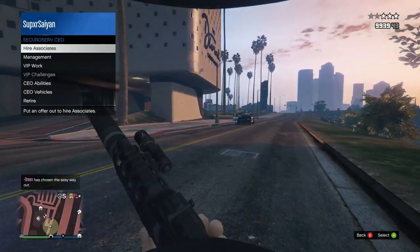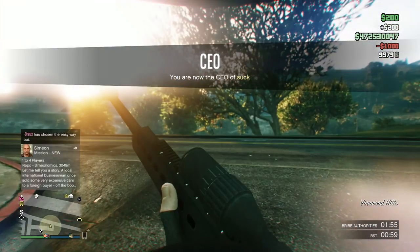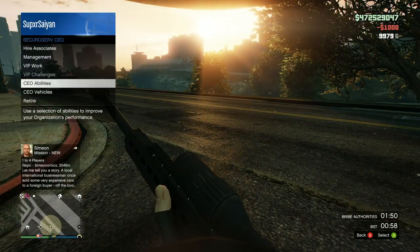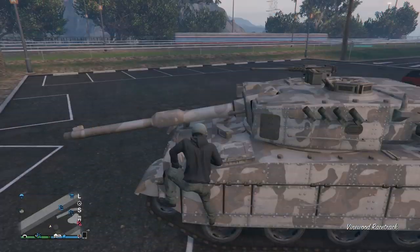When you're registered as a CEO and you drop BST, they haven't added a cooldown, so you can still drop BST as much as you want. Same with armor and ammo — all of that is unchanged. There's only a cooldown for Ghost, which remains three minutes, and two minutes for private passive.